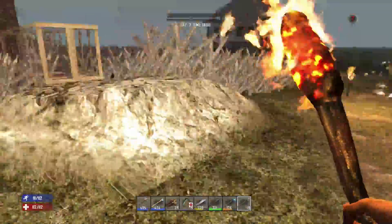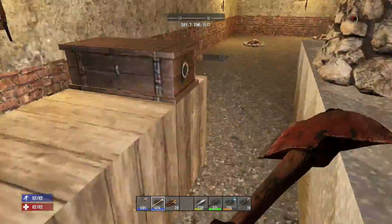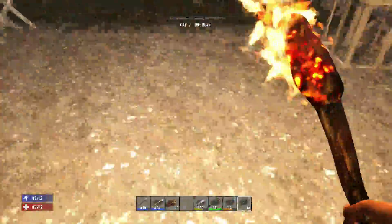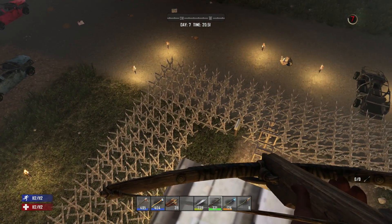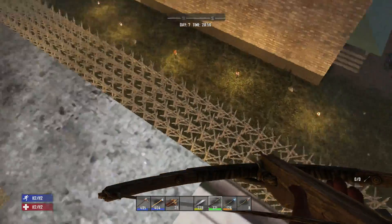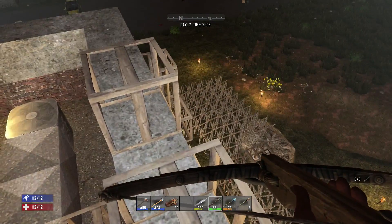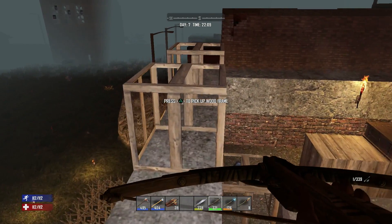I've gotten all the spikes around and gotten all my extra supplies. You saw where I put the hay bale down and took out the ladder above it so if I do fall it won't kill me. What you want to do, especially because it's nighttime, is go around and lay some torches out in the open areas so you can actually see the zombies coming at you. With an hour left before the horde, make sure you've eaten, drunk, and have your tool belt organized so you can defend yourself, heal, or get out of the way.